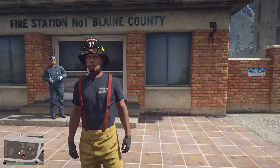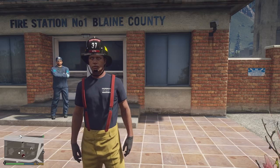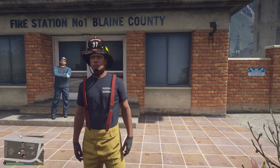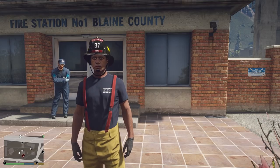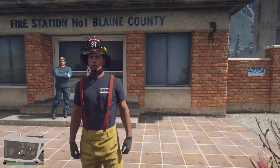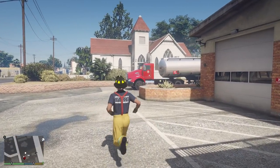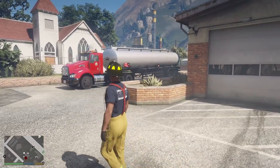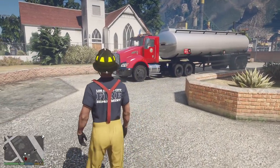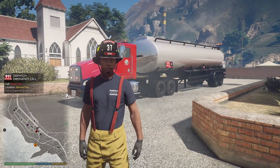Hey, what's going on guys? Welcome back to another Grand Theft Auto 5 Mods video. Today we're gonna be back with the firefighter mod running out of fire station number one here in Blaine County, and I have something very special for you guys to take a look at today. Take a look at it — it is a fire truck. Literally a fire semi-truck and trailer with a tanker.